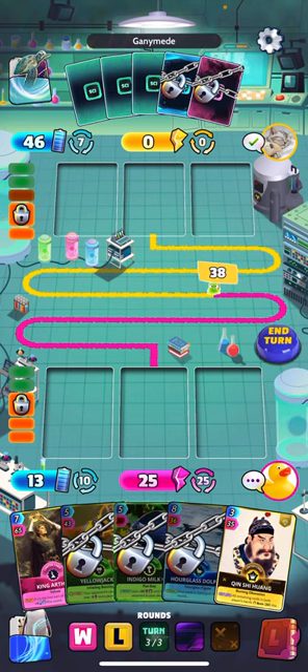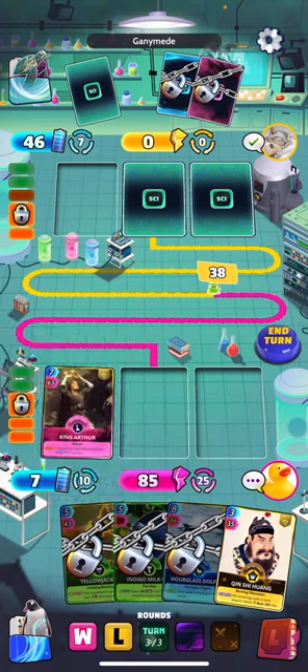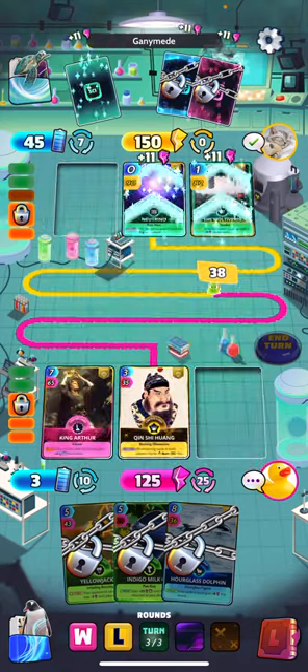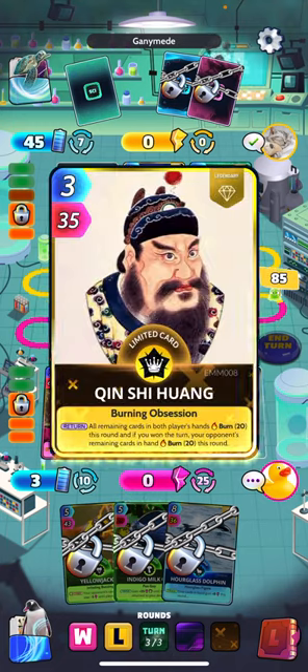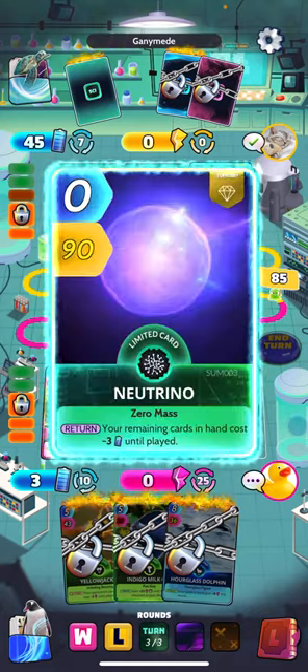Do I have a shot here? He's probably going to play three cards — he's got 46 energy, I don't see why he's holding that last card. We're going to do it like this, see if we can possibly win this... nope. We are struggling here.